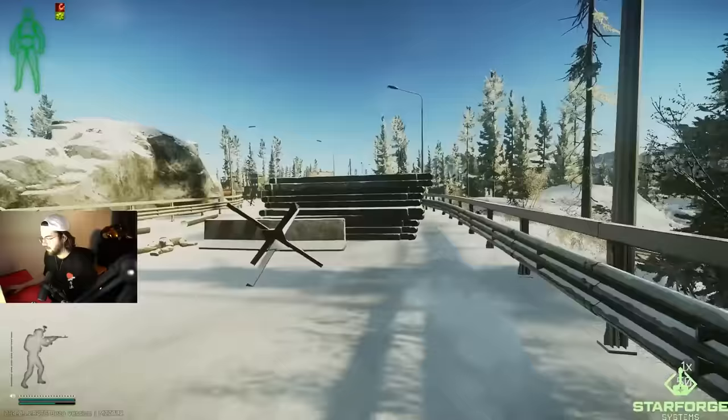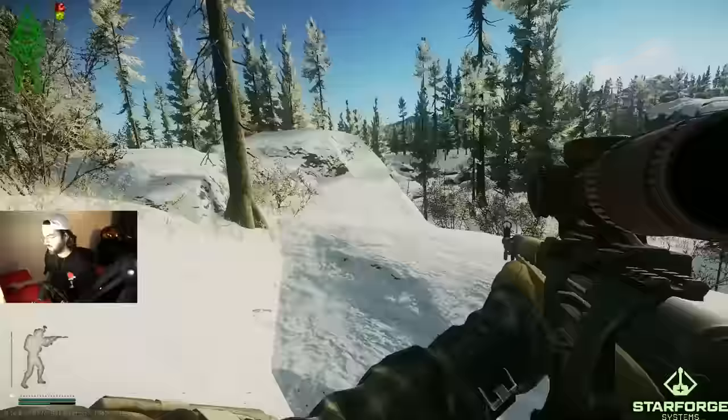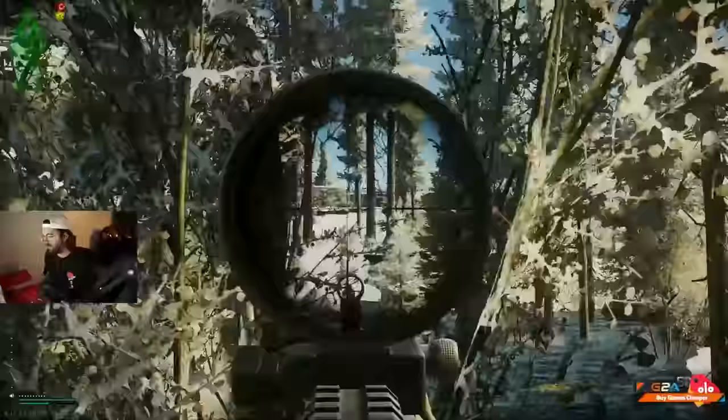You're going to right-hand peek — use your Alt-D to peek out here — take that shot, that one's dead. Then you're going to run and jump across right here, run down this hill.